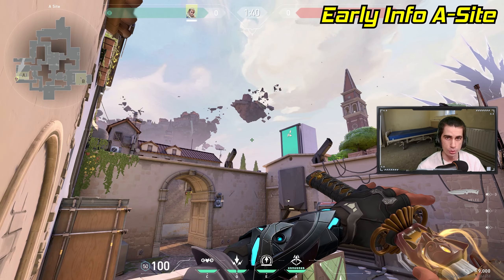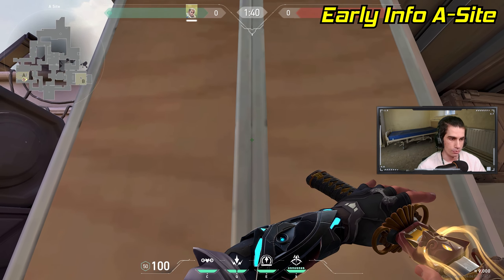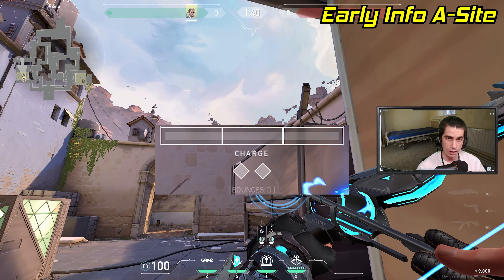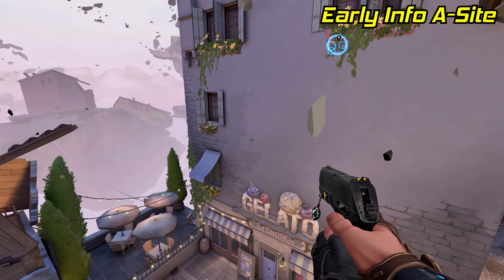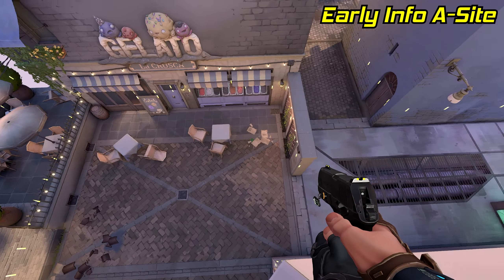That lineup was super basic, so let me show you something a little bit better. Drop down from the box and stand and line yourself up on the wall of Hell right on this line. Line up the top of the left diamond on this smudge on the generator. All you have to do is a one bounce, two charge arrow, and the arrow will fly across A main and land on the corner of this wall, revealing both A main and top cat.